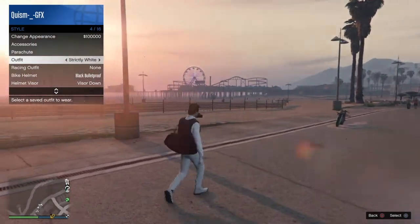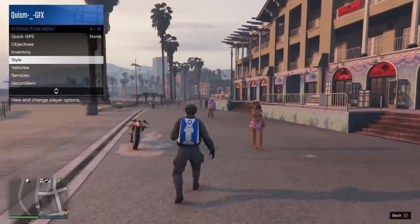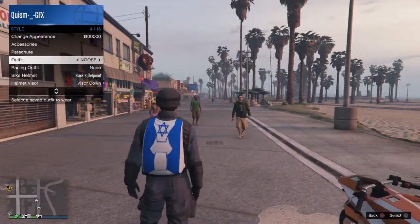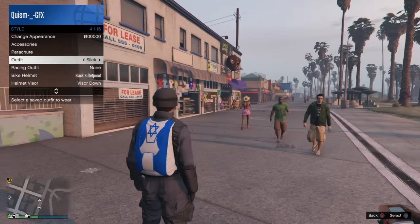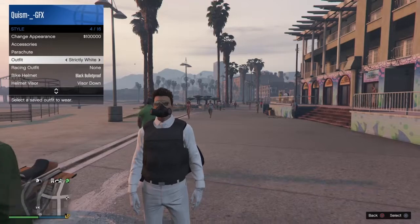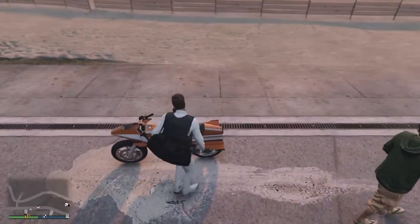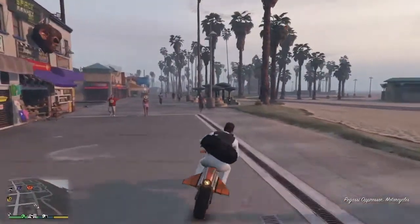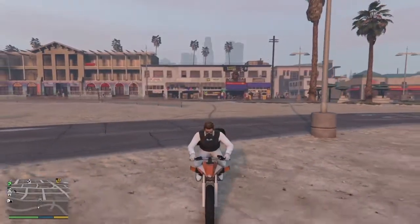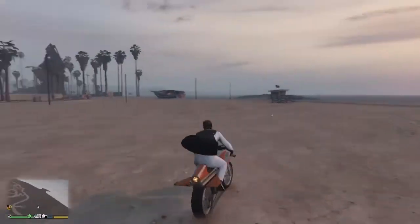So I got the outfit saved with the parachute on it — you can see the parachute right here. Then once you've saved that, you want to go to the outfit that has the duffel bag. I'm gonna use this one. Then you want to get a flying vehicle — any flying vehicle. Since you're gonna jump off it, try not to make it explode or you'll get a cost. I'm gonna use my Oppressor.